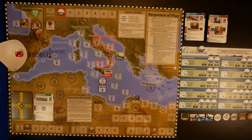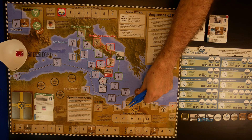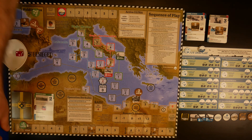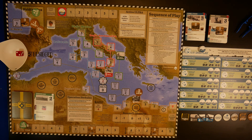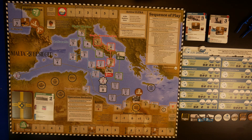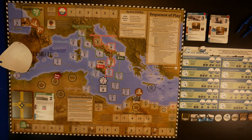In our orders phase we look at the dice roll modifiers. We have a minus two versus the Regio Esercito, the Italian army has a minus two, and the military has a plus one. We have two orders to play with. We really have to focus on the Regio Aeronautica, so we will roll against a two - we need to roll more than that. A six is great, we push it back on the track.